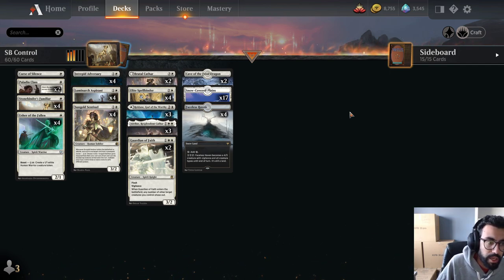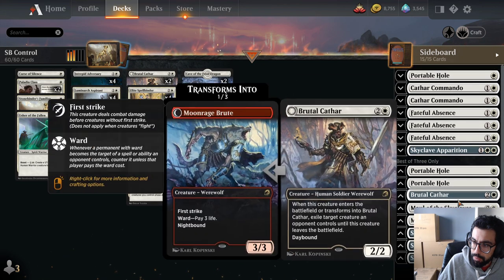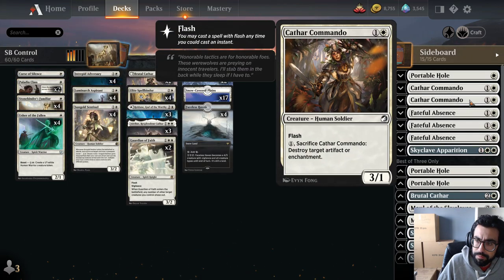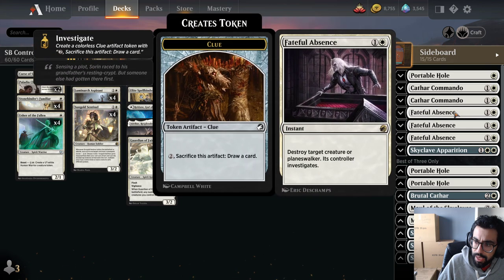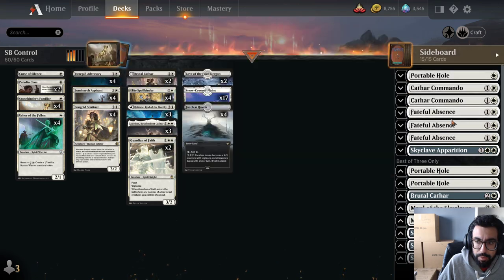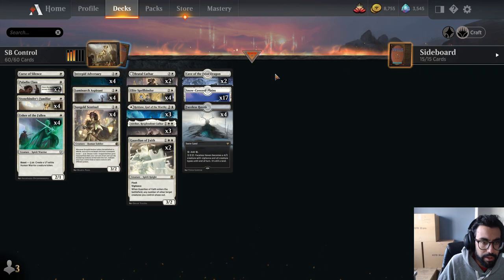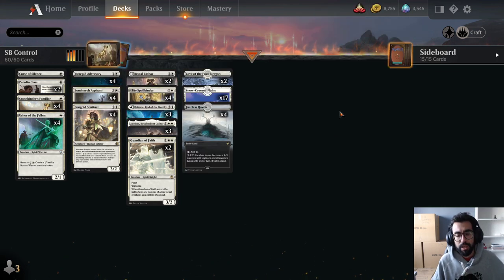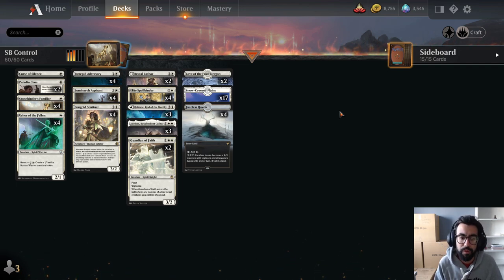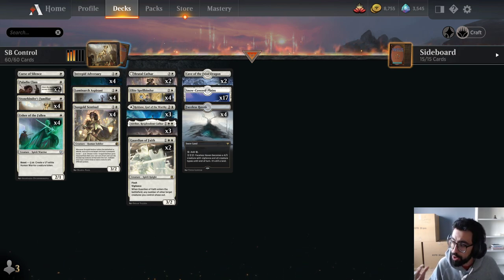Versus Epiphany control I'd play something like this. Versus Dragons, I'd go down one Stonebinder's Familiar and bring in the Fateful Absences instead, since against Dragons you want the answer to Goldspan Dragon. That's kind of the considerations of what you'd want to put in the deck, and this is how we talk through the thought process.